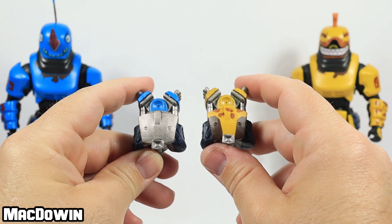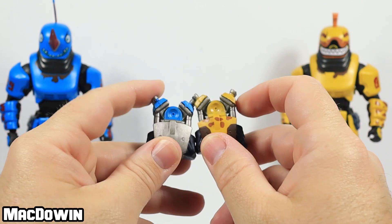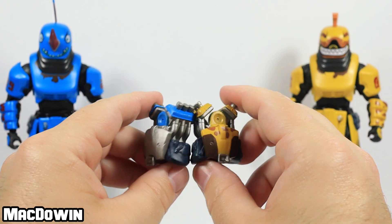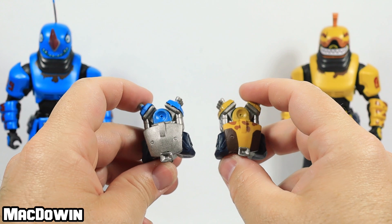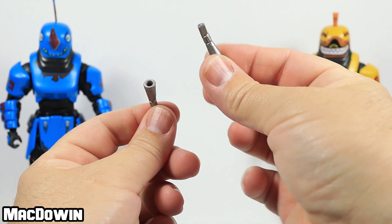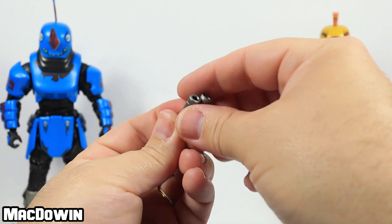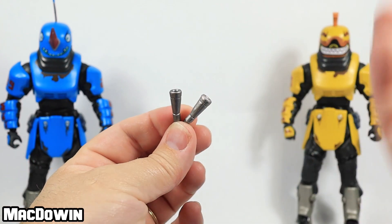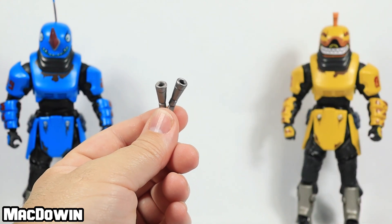They both come with the V6 back bling — that makes it sound like an engine. When you rotate it, you can see some engine parts, so it must be the little back bling engine that keeps them going. You can see they're exactly the same, just repainted to match each figure. They both also come with a couple of pipes that plug into their backs — I'm guessing these are exhaust pipes.